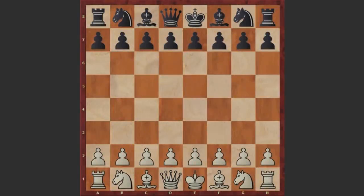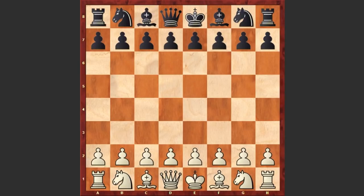Hello chess lovers. I want to share with you Johannes Zuckertort's immortal game against Joseph Henry Blackburn, nicknamed the Black Death. Johannes Zuckertort was a Polish chess master and one of the leading world players for most of the 1870s and 1880s.